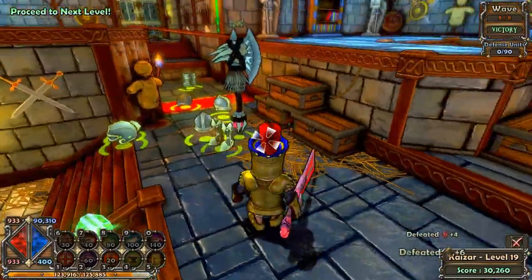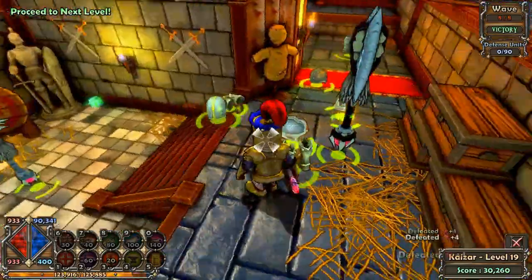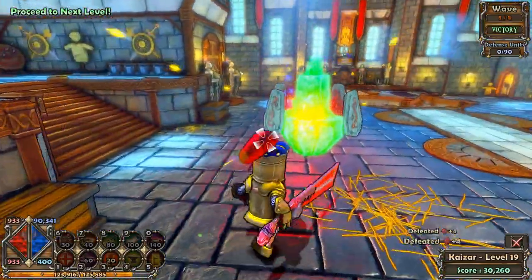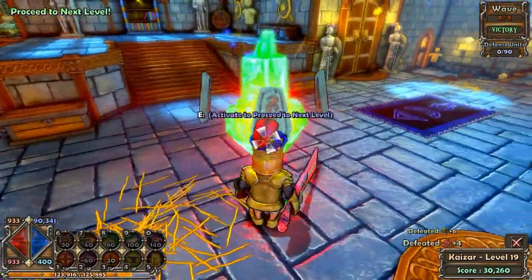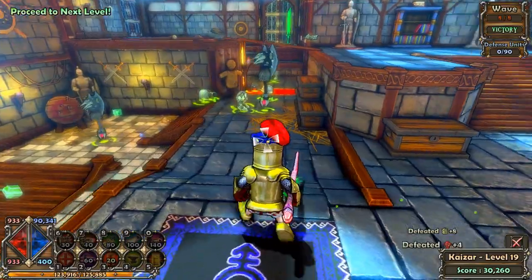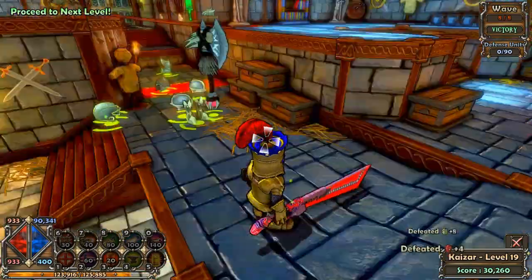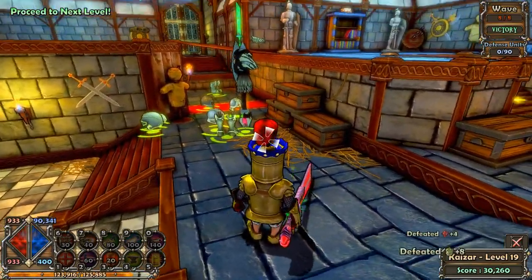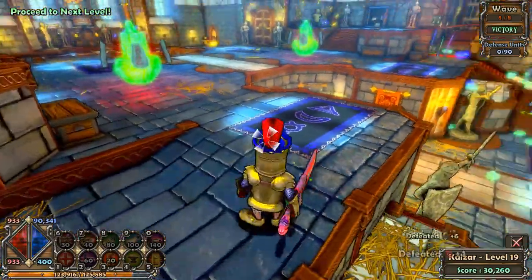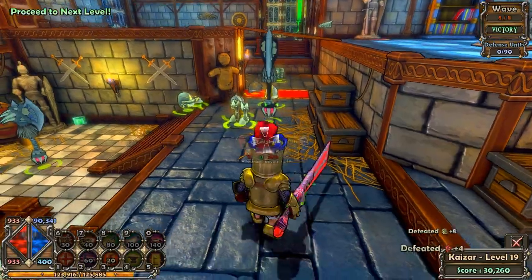You need something to stop them at this choke point. If you're playing a monk you might want to set up some snare auras and other auras to keep them in this area. Since you can't place auras on top of the blockade, you need to stay just around it. This is a good choke point for any class: for the monk with auras, for the huntress with traps, for the apprentice with walls and a tower, or just a regular blockade with a harpoon tower.